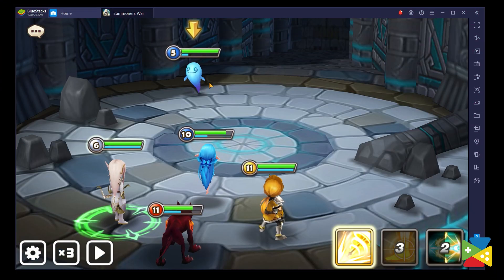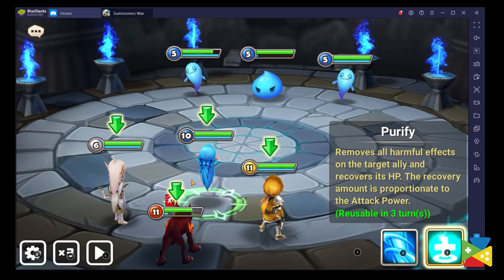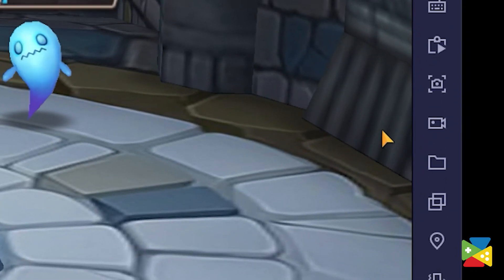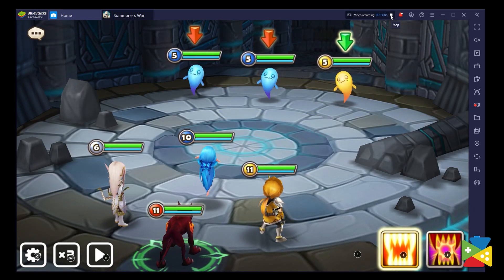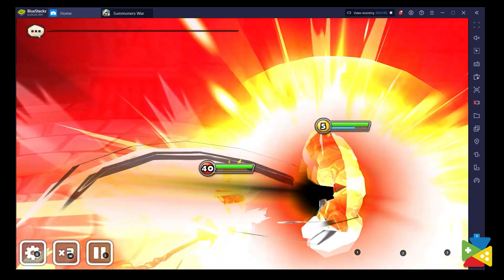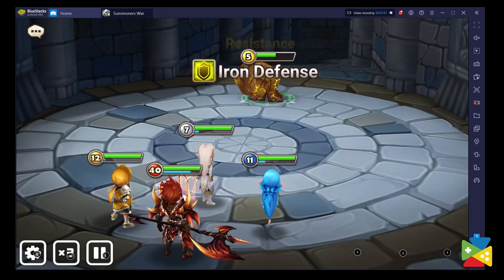If you feel like sharing or creating content for Summoner Wars, BlueStacks' record screen feature will make things much easier. All you have to do is click on the record screen button and play away without any worries. Once you're done recording, just hit save and you're all set. This can definitely save a lot of time and resources for streamers and YouTube content creators.